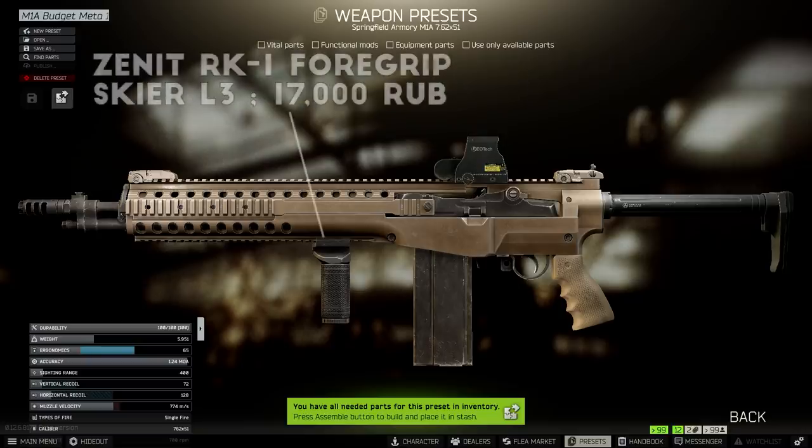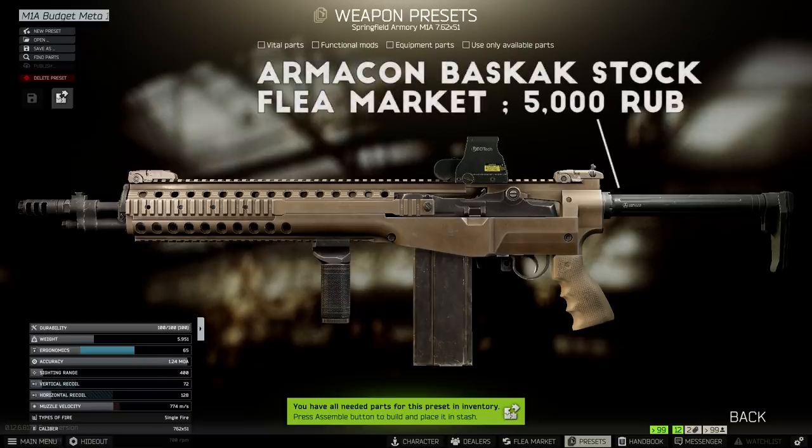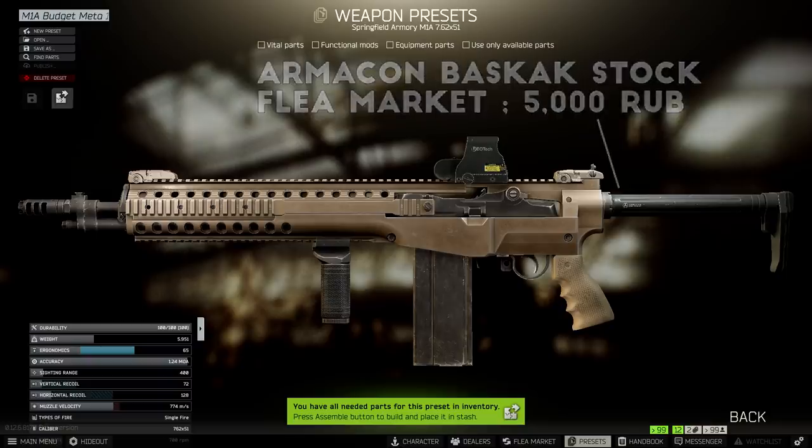The SaaS chassis lets you add a foregrip to the M1A, and for this one I went with the RK1 again, leaning this build more towards a recoil-focused setup. The stock on this build is the Armacon Bascak stock, which is extremely cheap on the market or from traders. Even I'll admit this thing looks butt-ugly on the M1A. However, the stats are actually pretty amazing for the price, coming in at only 2% below the best-in-slot option for recoil, while costing a quarter of the price. It helps shave off a lot of cost on any builds that use buffer tube stocks like the M4, HK, and MPX.